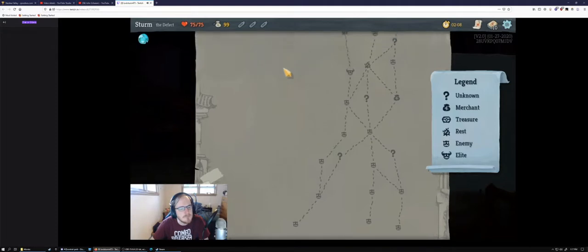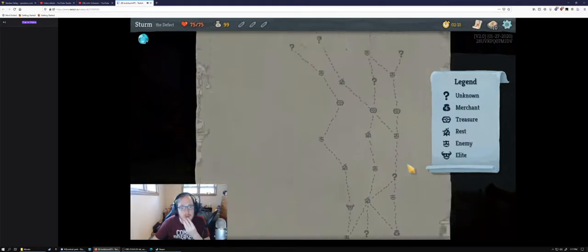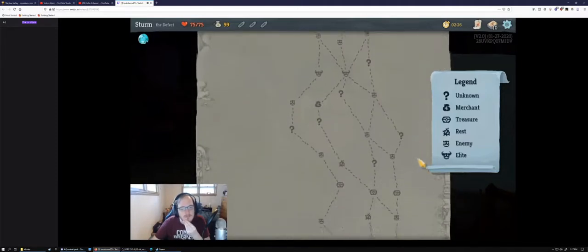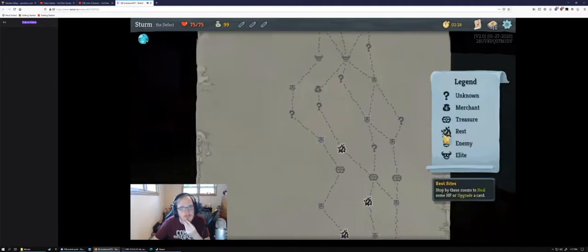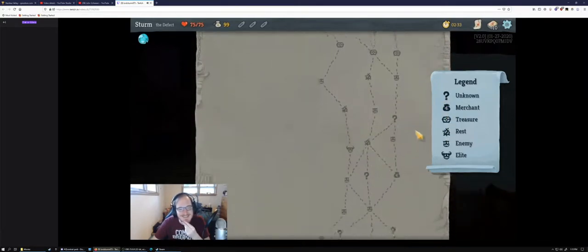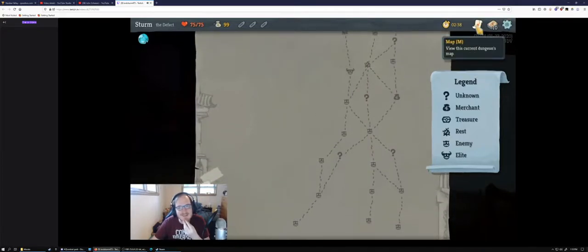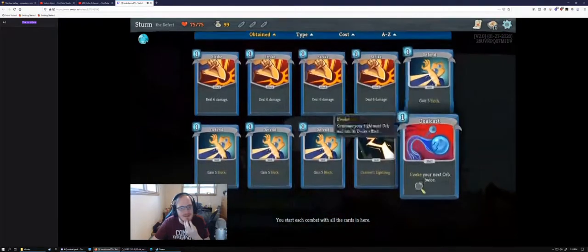Kind of a goofy map. Looks like if you want to fight two majors you have to go left track. Let me look at the bottom here. [Technical break — equipment issue briefly interrupts.]